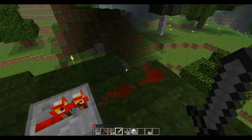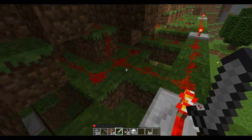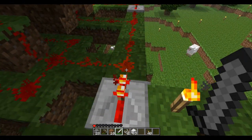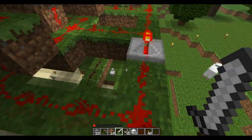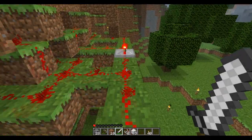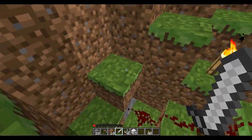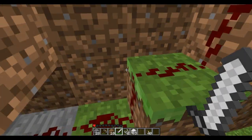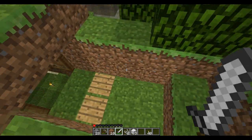This allows the trapdoors to be closed for an extended period of time even though a pressure plate is what I'm using. This is the output of the T flip-flop and it's the same on both sides. I've grouped my trapdoors into groups of three, so every little branch here controls three trapdoors. As we go back down here we'll get back to our pressure plates.